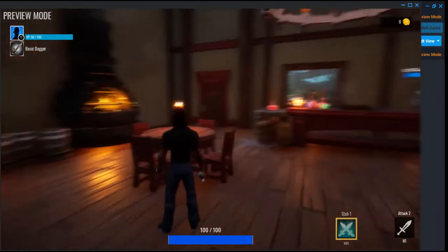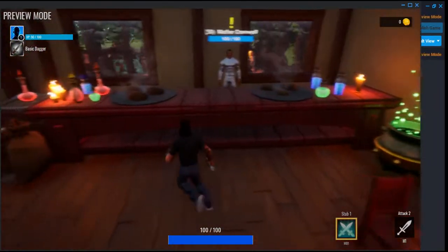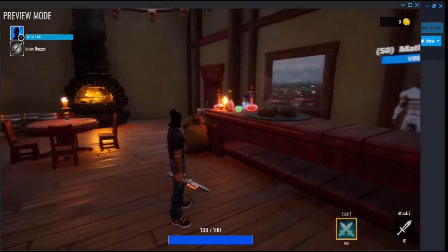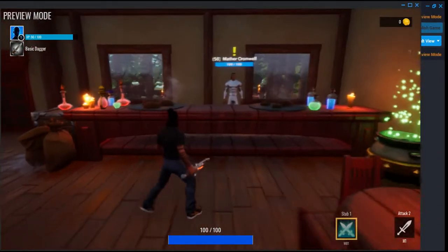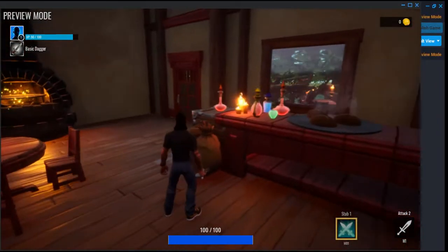There's an oven right there. Little particle effects over here in the cauldron. And the NPC does not come with the tavern. Steamy bread on the table.